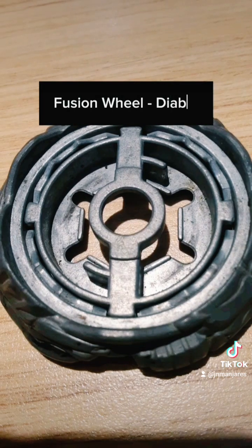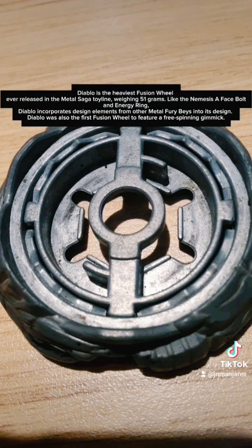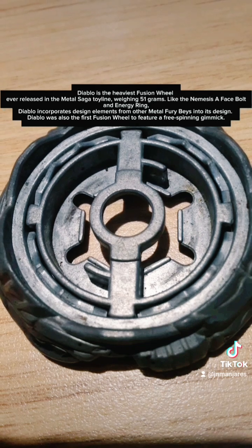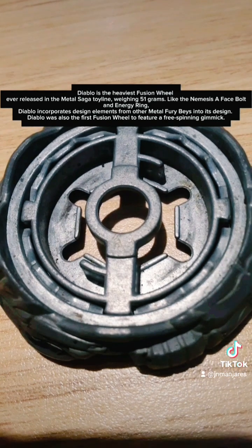Fusion Wheel: Diablo. Diablo is the heaviest Fusion Wheel ever released in the Metal Saga line, weighing 51 grams. Like the Nemesis Face Bolt and Energy Ring, Diablo incorporates design elements from other Metal Fury bays into its design. Diablo was also the first Fusion Wheel to feature a free-spinning frame.